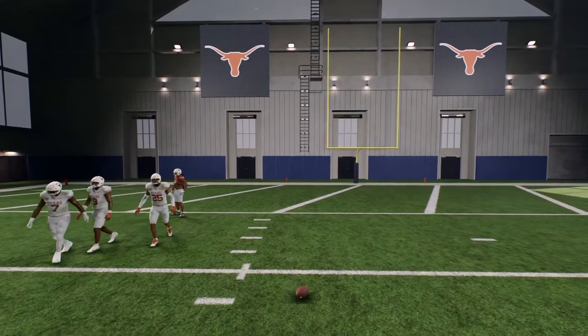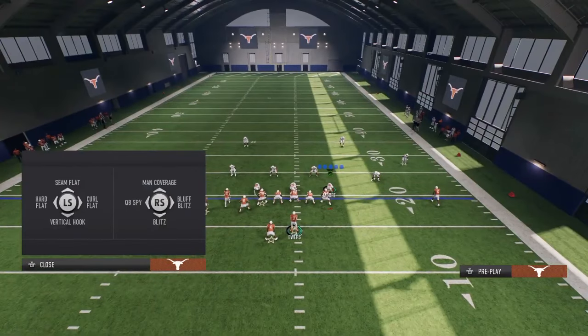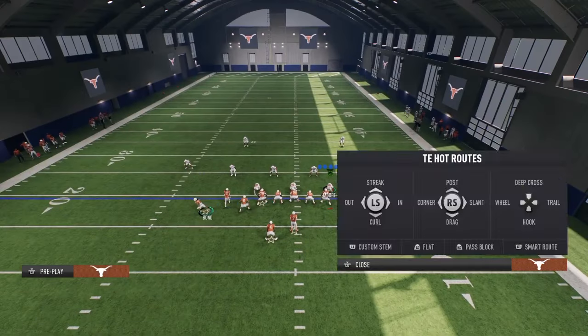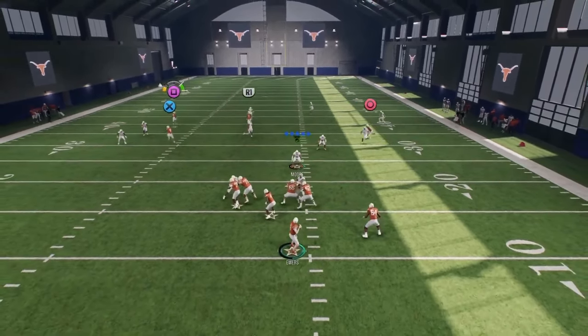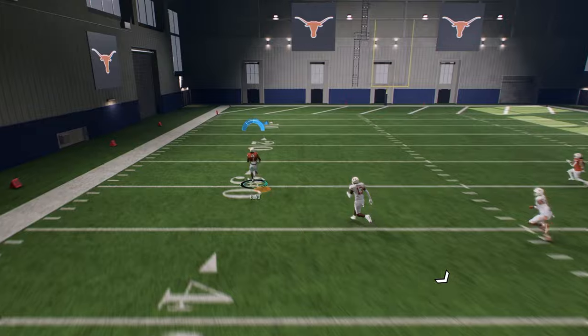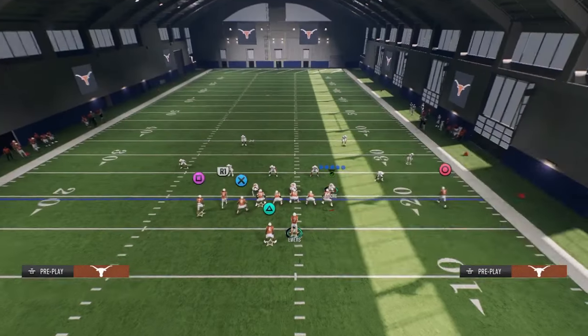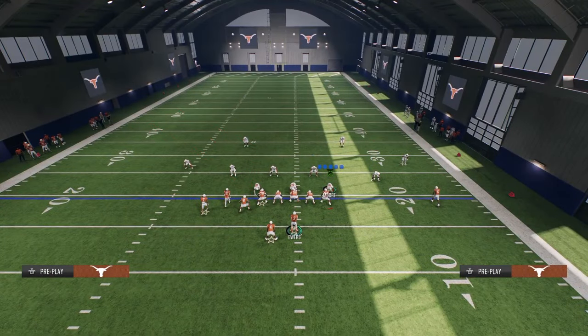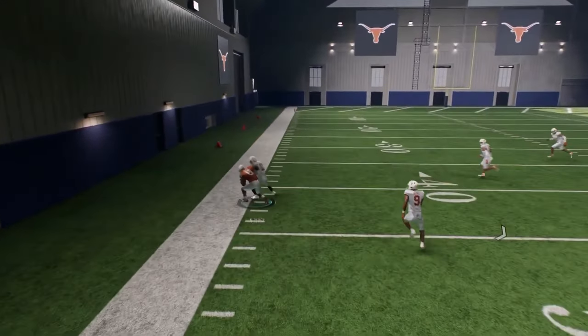Let's talk about what do you do if it is cover two. If you think it's cover two, one of the easiest solutions is just motion this guy out and run the play like this. You're going to see he will run way over the top of that cloud and this will be a one-play score as well. Now, if you just happen to guess wrong and they are in cover two, you're going to be able to hit your tight end corner route. It's cover two — just hit the tight end corner, which is right over the top of that cornerback.